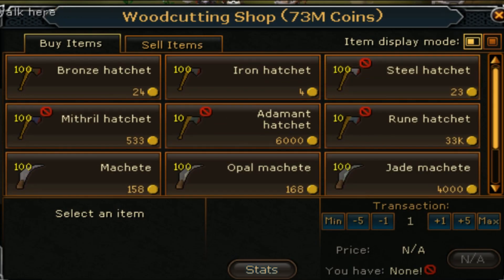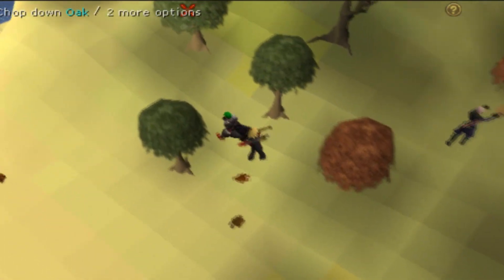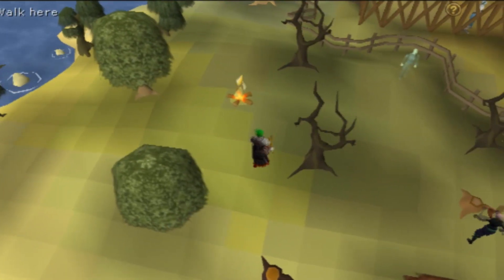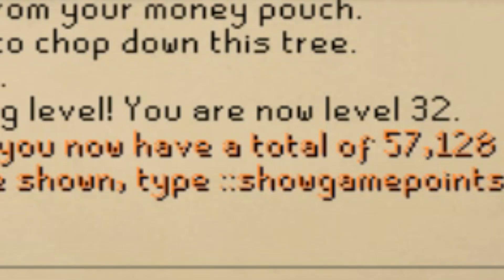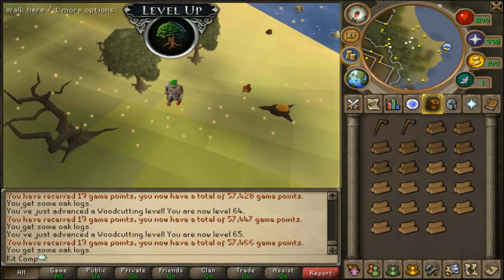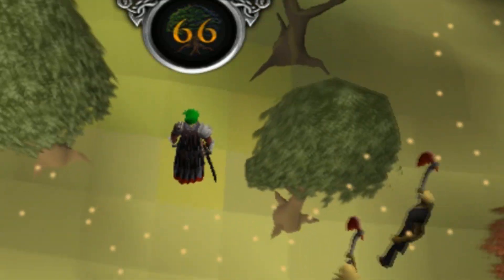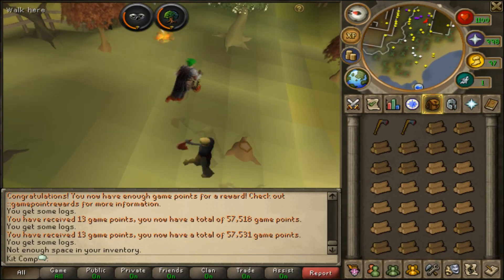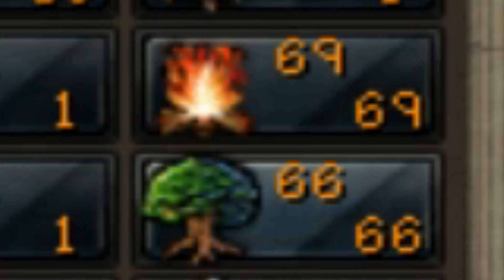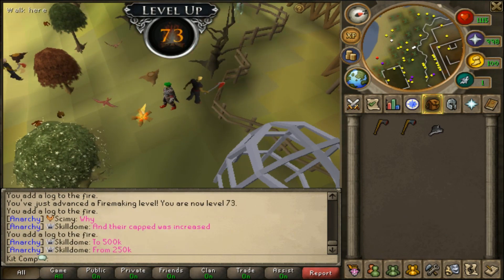I just got bored so I'm actually gonna buy some woodcutting stuff - got myself some hatchets and we're gonna go chop some trees. Luckily there's actually every single tree on the skilling island. We're going to chop some dead trees real quick and then oak trees afterwards. My woodcutting level is literally 32 - I'm cursed. Woodcutting is so much faster than mining and way faster than thieving. There's a fire right there so we can go ahead and use this fire. Our firemaking is actually a bigger level than woodcutting, which is kind of weird.